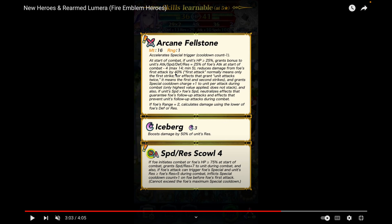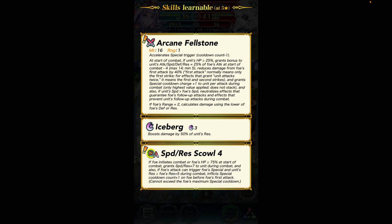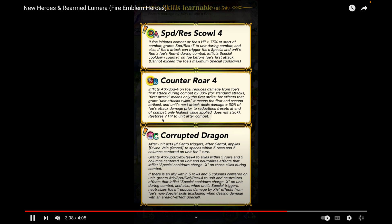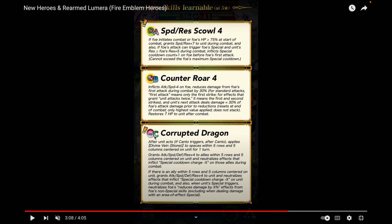Arcane Fellstone is pretty much better than Arcane Grima for speedy dragons. She comes with Iceberg and Speed/Res Scowl Four — another Tier Four Scowl, finally — great for stopping specials. She also comes with Counterattack War Four; I believe Brave Corrin was the only unit with that before.